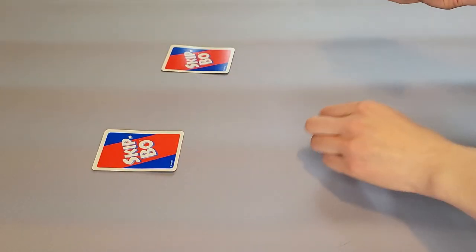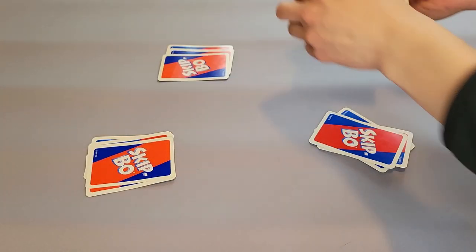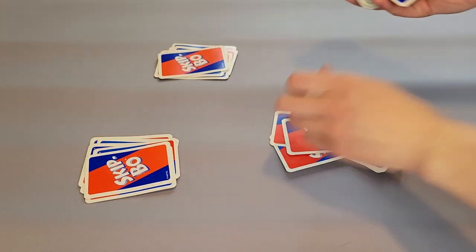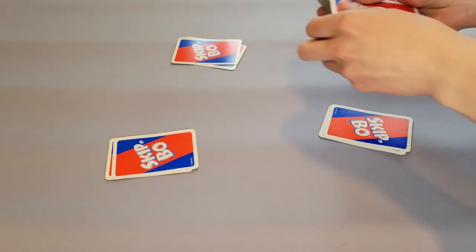Once you have all of the cards shuffled, you deal out everyone's assigned deck. In a two to four player game, each person gets a deck of 30 cards. In a five to six player game, everyone gets a deck of 20 cards. Once everyone's assigned deck is dealt, you then deal a hand of five cards for each player.